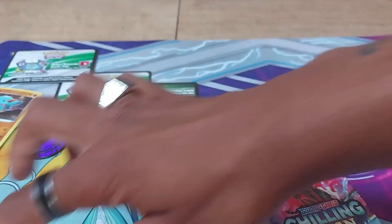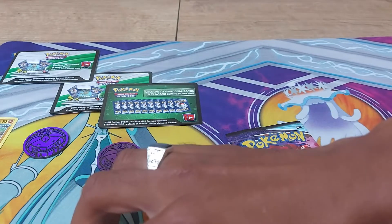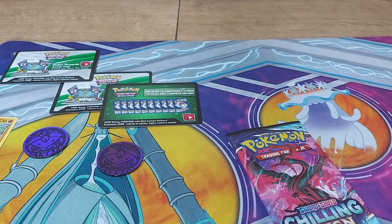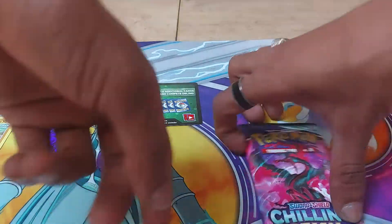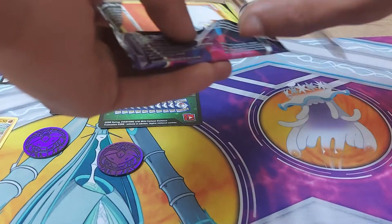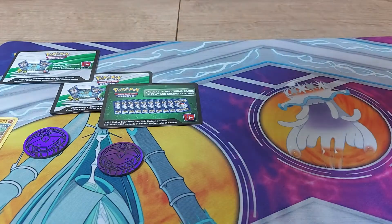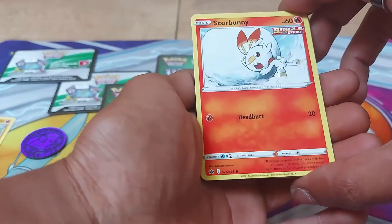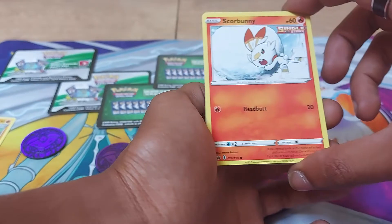The two-tone of it is really beautiful, really nice to look at. Let's just get rid of the packaging and let's go. So, one Chilling Reign booster pack to open up. Green code card, check that just by there. Starting this off, we have a Scorbunny, which is the fire starter for the Galar region, which is the region of Sword and Shield.